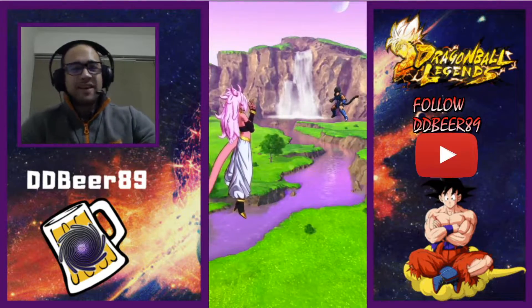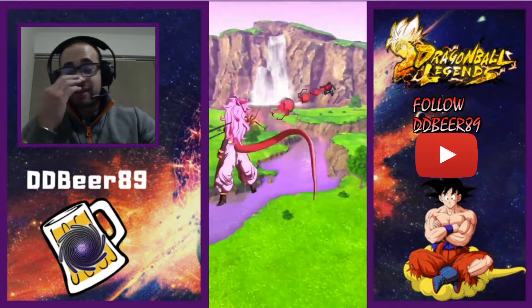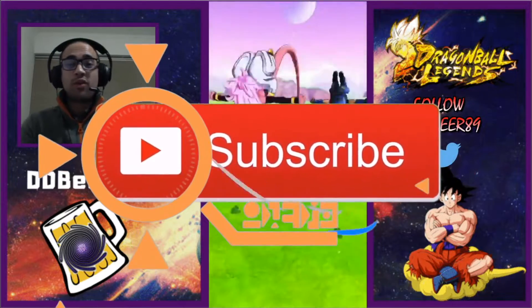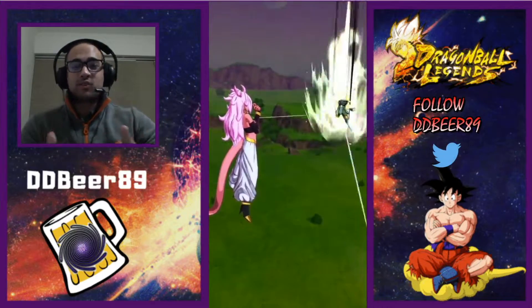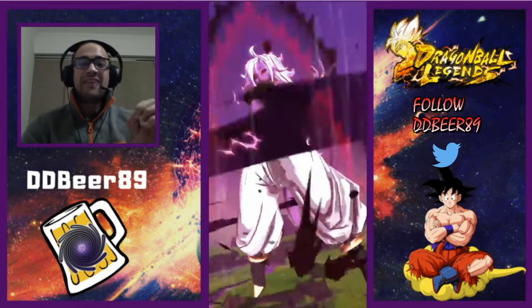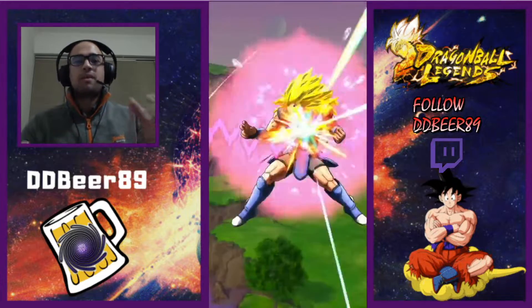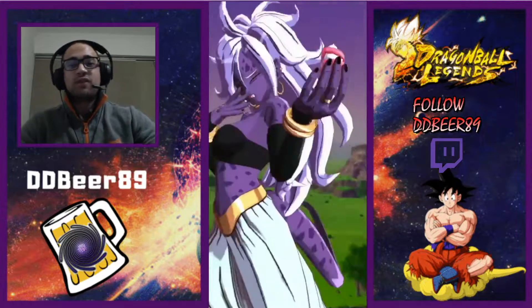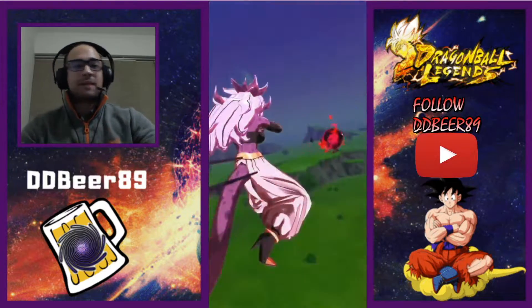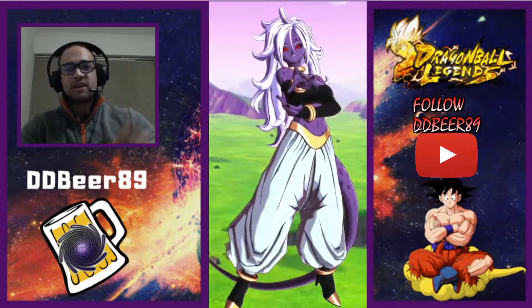What's happening guys, DDB89 here back with some more Dragon Ball Legends news, tips, hints and information. I literally just dropped the video on the free-to-play Android 21 — I did say 20 at first but it's Android 21 — and now, the second I was just about to wrap things up, they decide to drop this character. This is the evil version of Android 21. We're going to look at her gameplay like we normally do and then go into more information on her.